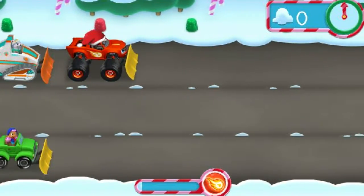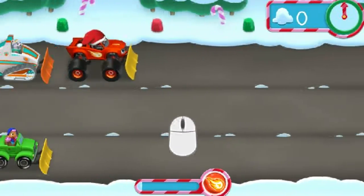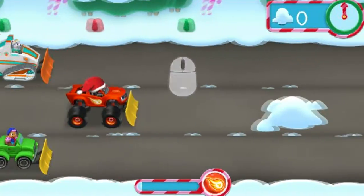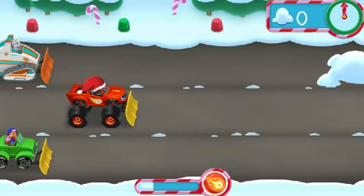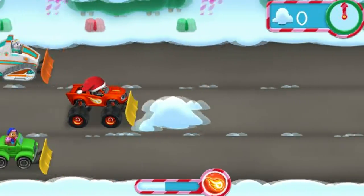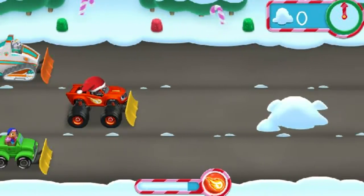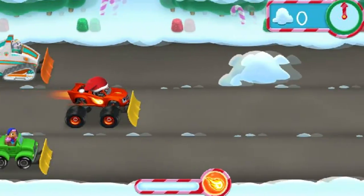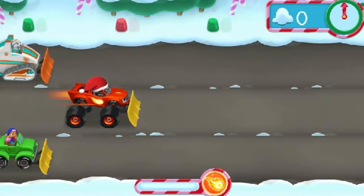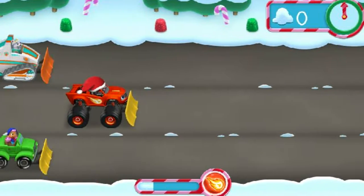We're going to clear snow off the runway, and I need your help! Move the mouse up and down to move me up and down! We can clear the way by using force and driving right into the snow piles to move them! Every snow pile helps fill my blaze meter, and once it's full, we'll go into blazing speed! Let's clear as many snow piles as we can before time runs out!